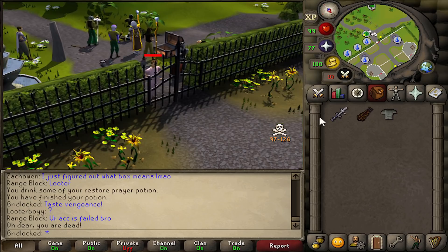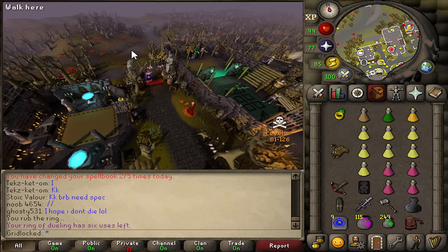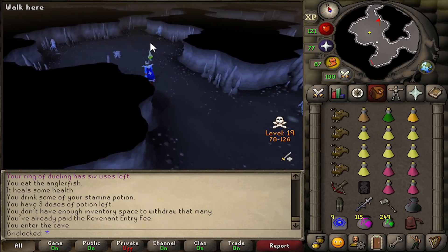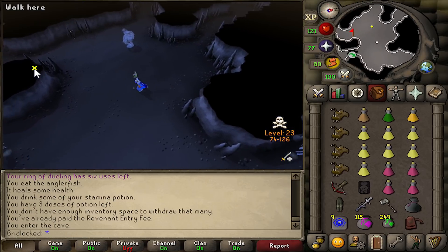Dead in HD. Ferox Enclave looks good. I'm actually going to go PKing in the Rev Caves. I'm thinking that caves are going to look really good in HD. Look how good this looks — this looks so good.